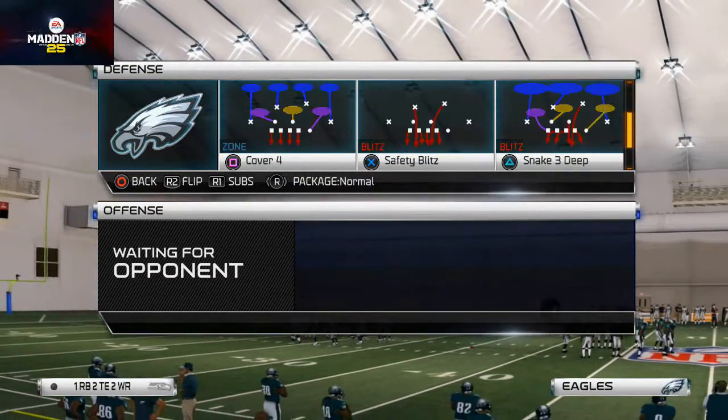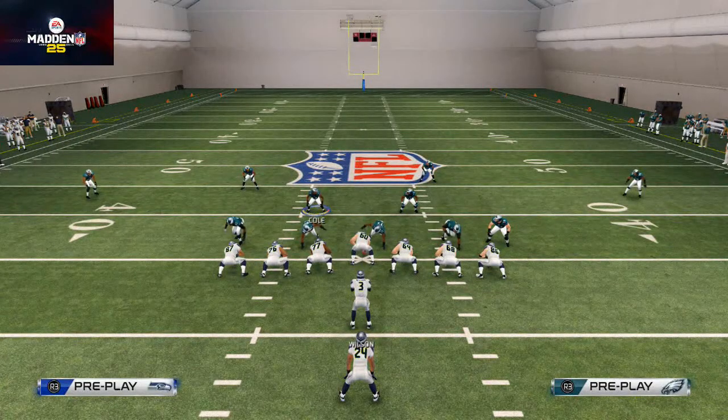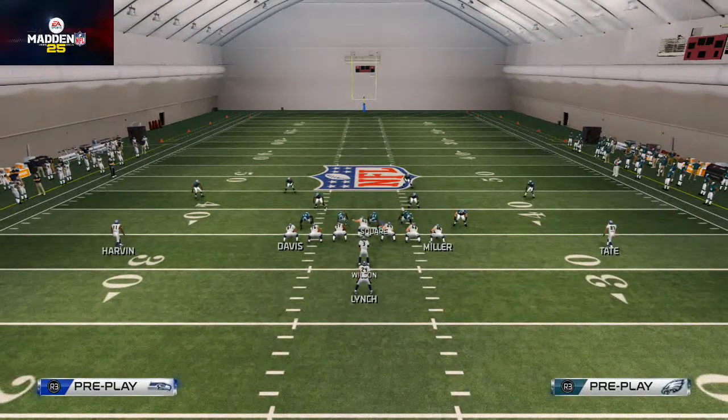The Cover 3 — you can access it through your quick audibles, but we're just going to come out in it. What we're going to do: baseline, pinch the line, spread our linebackers, and crash our defensive line down. Remember, same setups all the way through here.